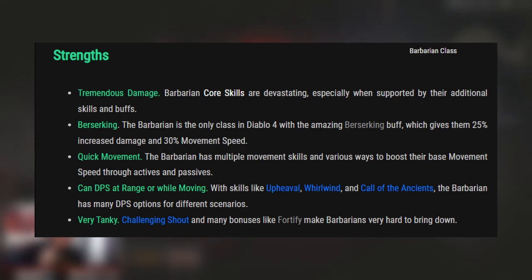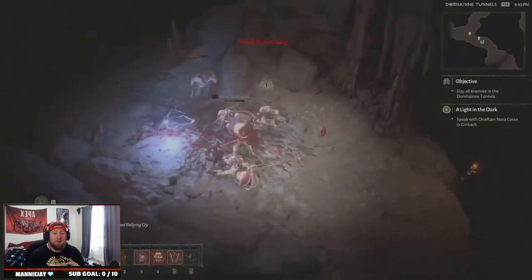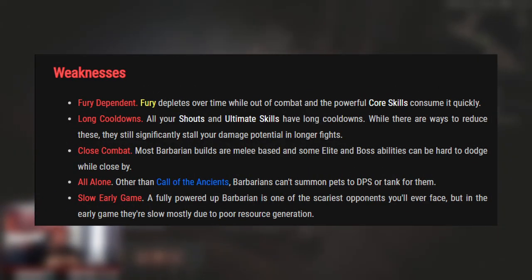The Barbarian is also very tanky — that's probably the biggest thing with the class. Abilities like Challenging Shout fortify you and your teammates to give the best survivability in the game. The Barbarian can take so much damage before it dies; it's just a very, very tanky class.